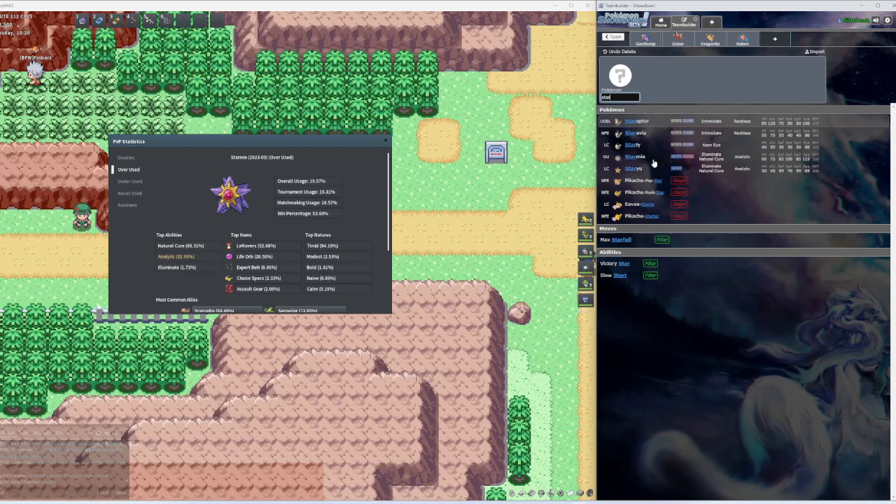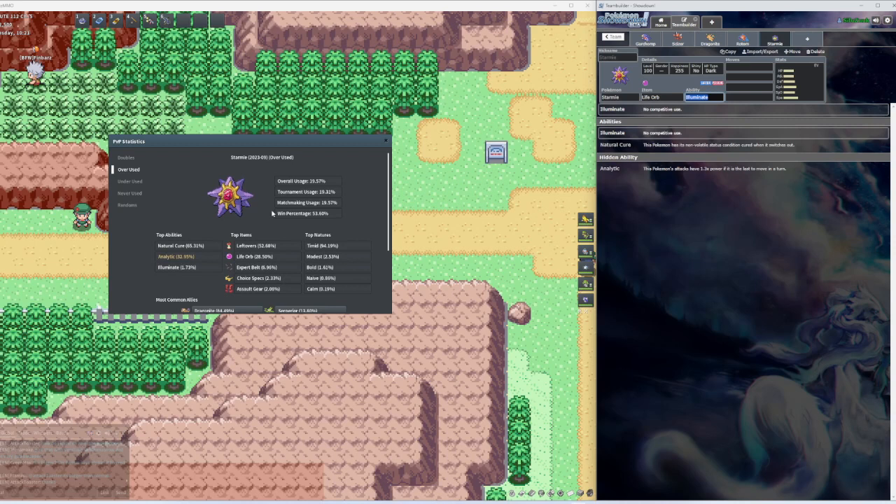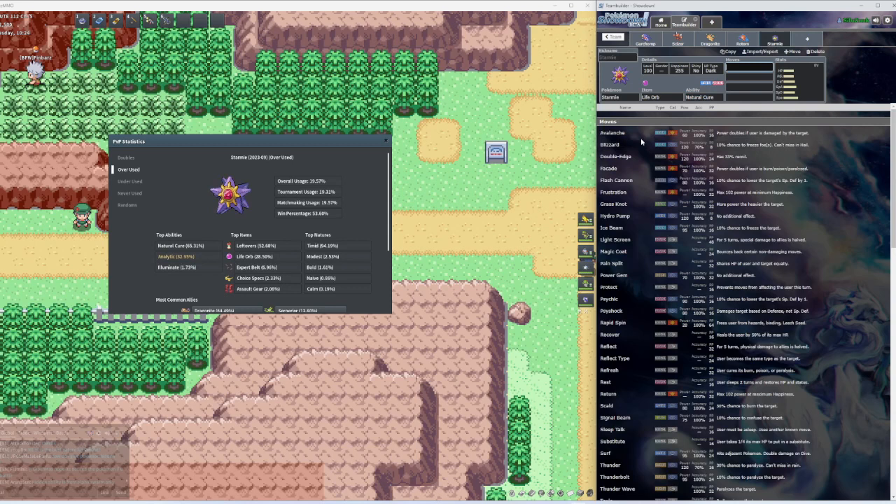Starmie is Water/Psychic type. We got the Life Orb. For abilities, the most used is Natural Cure — all status problems heal when it switches out. Illuminate just raises the likelihood of meeting wild Pokemon, so we definitely don't need that while competing. Depending on the build, the analytic ability probably won't work here since we're going with a speed build, so we're going with Natural Cure. If it's burned or asleep, you switch it out and it'll lose that status effect.